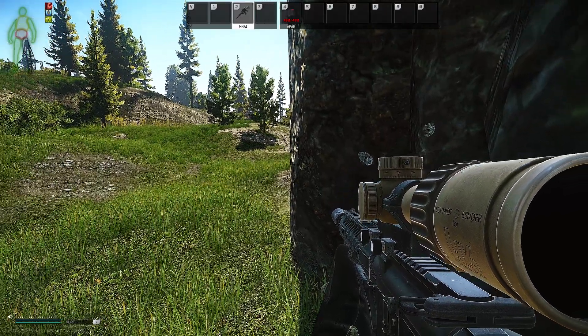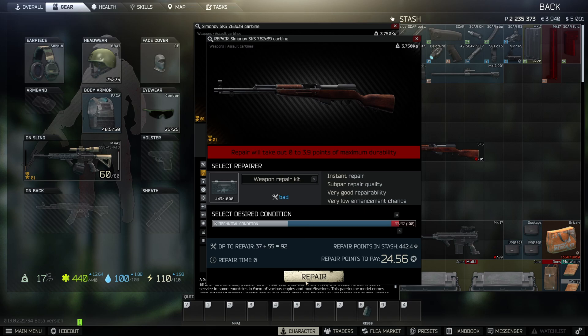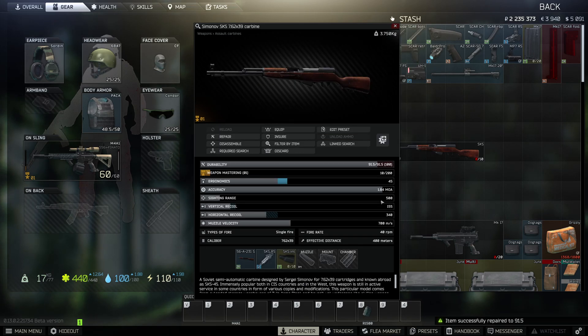Now how do we combat this? Here we have a SCAV SKS with a 7.97 MOA. You ever come in as a SCAV, take a shot at a PMC and wonder why you're missing? More than likely that's the reason. But notice the durability is really low. This wipe they made it so the repairable limit for SCAV guns is much better. So we take this gun, repair it, and now look at the MOA — 1.84. A much more usable gun at that point.